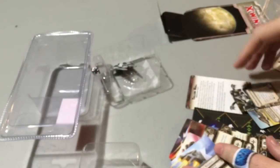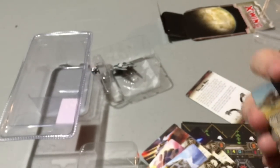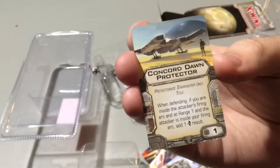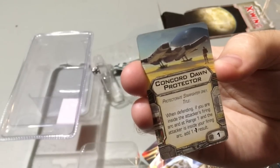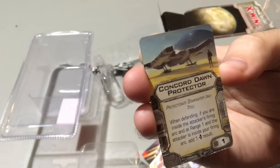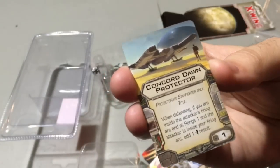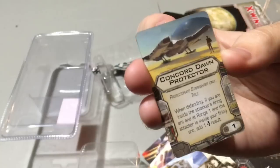And then our PS1, which we already looked at briefly — six pilots in this expansion, guys. We don't have a whole lot of upgrades, but we do get the title. This is a one-point title. Anytime a title is zero points it's usually an auto-include, but this one costs an extra point. When defending, if you are inside the attacker's firing arc at range one and the attacker is inside your firing arc, add an evade result. So basically if you're facing each other at range one, it's harder to kill you — you can have four evades.